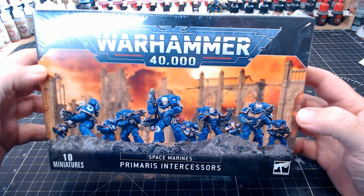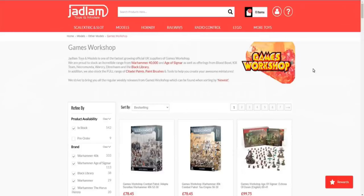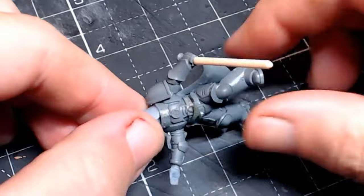Happy Star Wars Day guys! What better matchup can there be than Warhammer 40k and Star Wars, which is why I made my intercessor kill team out of Stormtroopers. I did that by converting my Primaris Intercessors, which I got from Jadlam Games — there's a link in the description, go check them out, as they were kind enough to send me this box. They do a whole array of Warhammer stuff, all competitively priced.